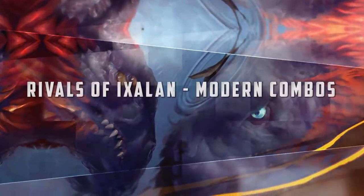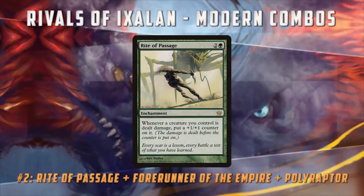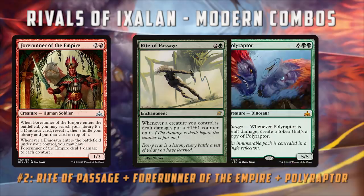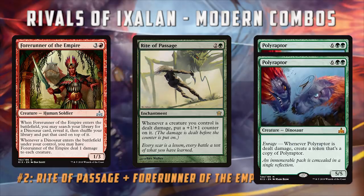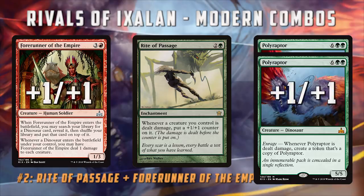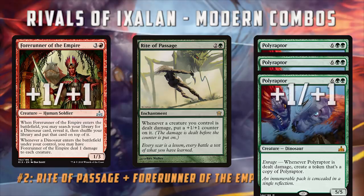Moving on to number two on our list — last week our Commander video featured a Polyraptor combo, but we have an even sweeter one today. We have Rite of Passage, Forerunner of the Empire, and Polyraptor. When we get down Rite of Passage — an enchantment that makes it so whenever our creatures are dealt damage they get a +1/+1 counter — along with a Forerunner of the Empire, and then cast a Polyraptor, things go insane. Polyraptor enters, Forerunner pings everything for damage, which makes another Polyraptor, and also puts a +1/+1 counter on everything thanks to Rite of Passage. When the Polyraptor copy enters the battlefield, everything gets pinged by the Forerunner again, which grows our creatures again and makes more Polyraptors.